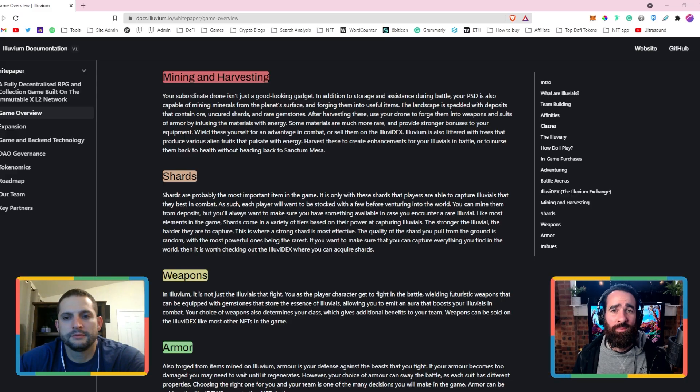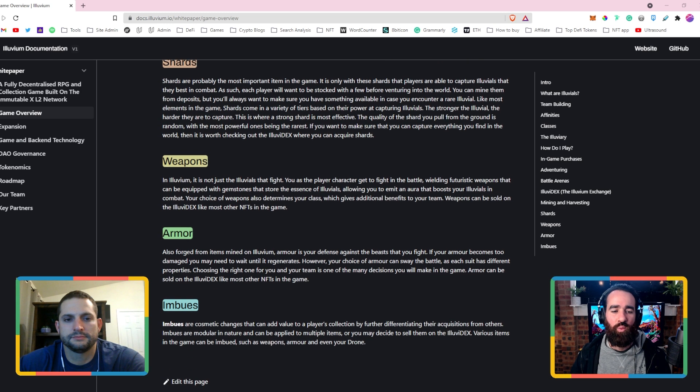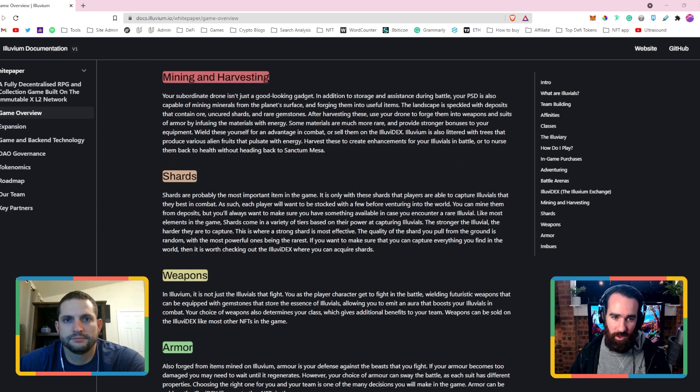Welcome to Ultrasound Games where we've been reviewing the white paper of Alluvium. We're in the third part of it, so if you want to get up to speed go to our other two videos. With this video we'll be going through mining and harvesting, shards, weapons, armor, and imbues — so if that interests you, keep watching.